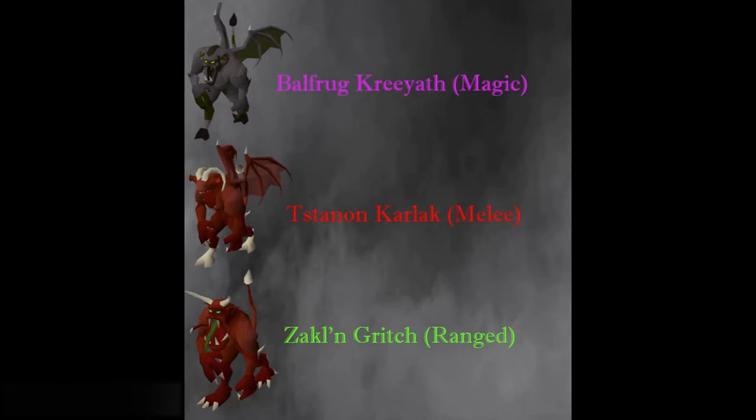Before I get into the kill overview, let me quickly go over his minions. We have Bulfrak and Kreeth, his magic minion; Stannakell and Carlak, his melee minion; and Zekul and Grich, his ranged minion. Since you'll be using Protect from Range, his ranged minion is irrelevant. His melee minion is fairly inaccurate, so you don't have to worry about him too much. His magic minion is accurate, so you're going to be taking damage from him — which is why you want high magic defense to tank as much as possible. As long as you use the proper prayers, Kreel should not do too much damage. The only damage you should really take is his special attack.